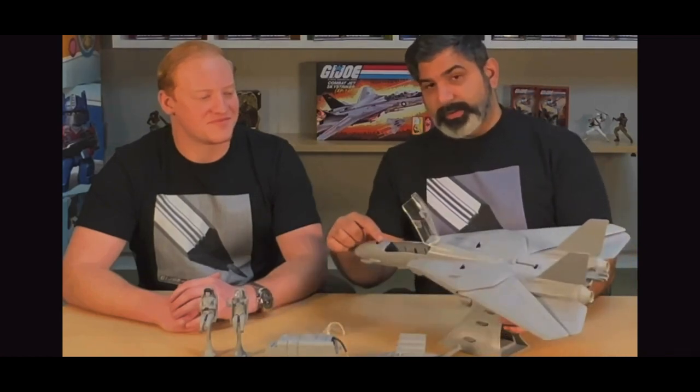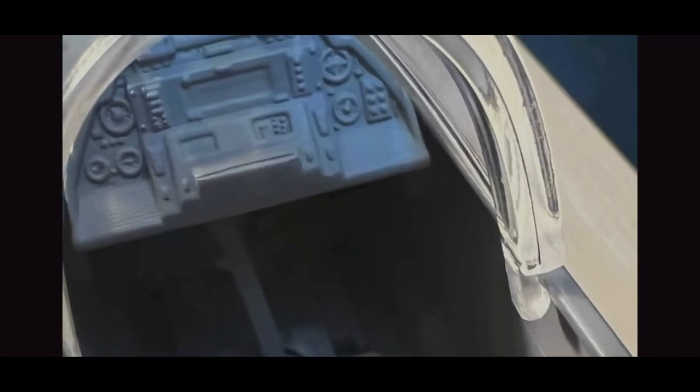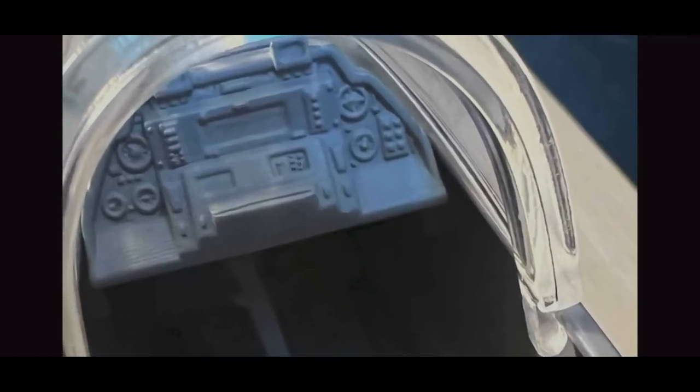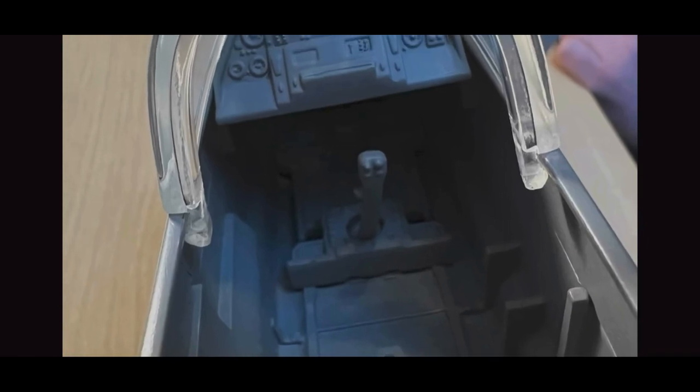We put a dashboard in there for Ace to pilot the jet, and inside there's an actual joystick, which the Skystriker never had before. We really wanted the cockpit to come to life, so we added a lot of button details, recess details, and some foot pedals as well. The details go a long way.